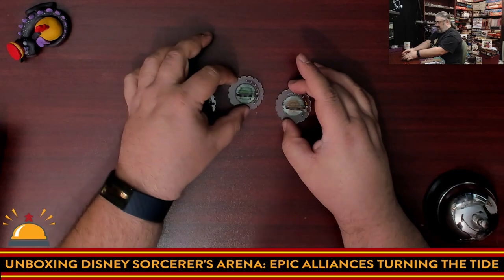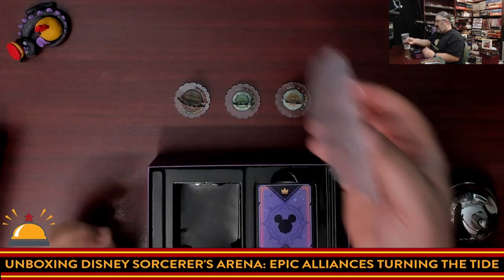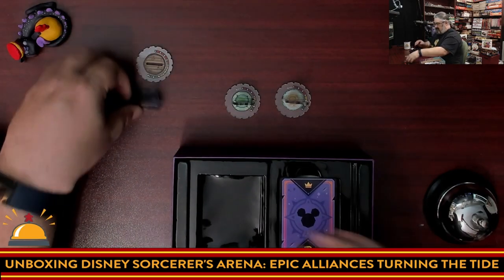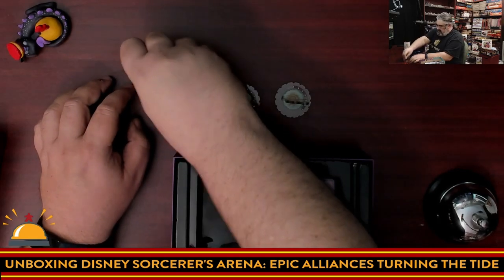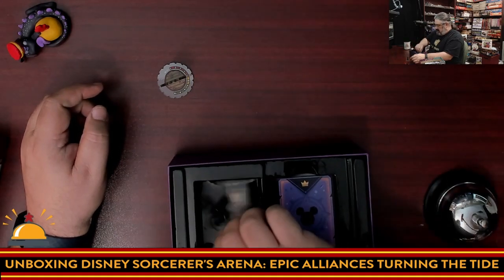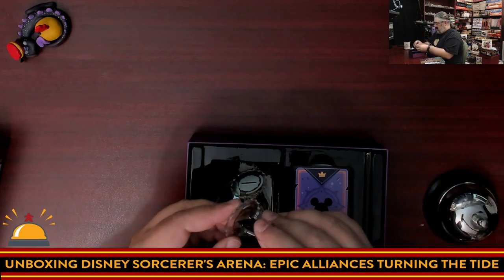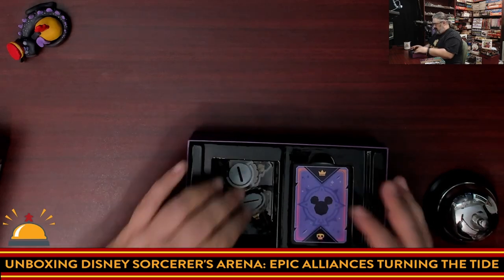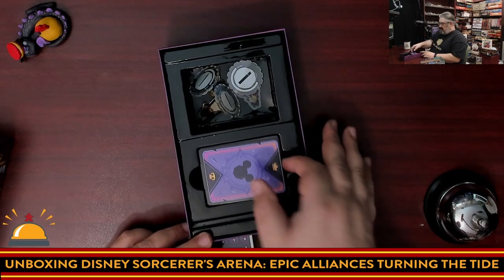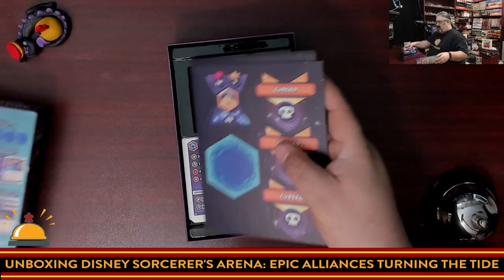The three new character standees from the Turning the Tide expansion. I'm not going to bother putting these back in the plastic. One of the standees really doesn't want to stay in its base, which honestly is going to be annoying during gameplay. My whole core set doesn't have that problem. We're going to put these in — that one might need some glue. Sorry, Stitch is not Pixar; for some reason I was picturing him as 3D animated. So those fit, but I still need to know where these cards are going to go in my core box.